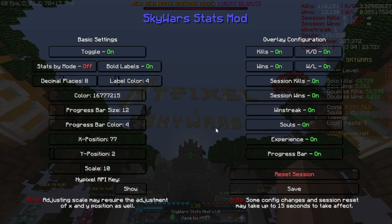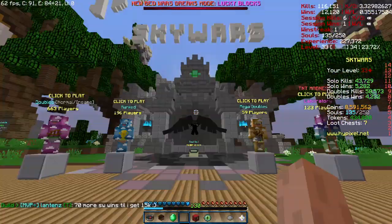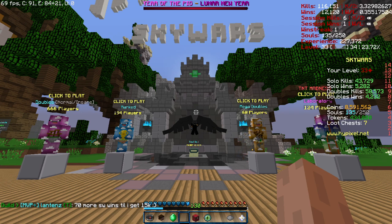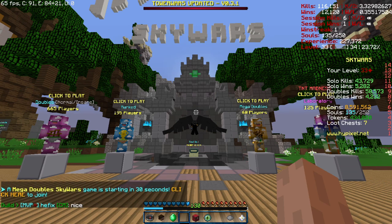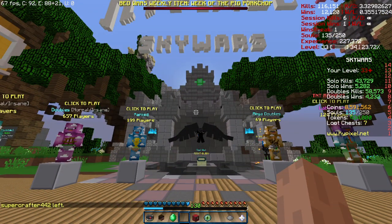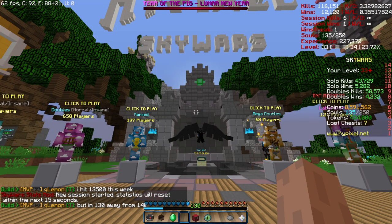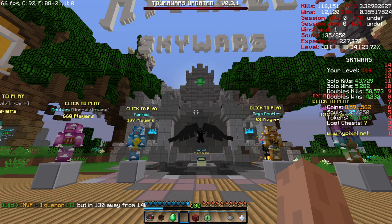Once you have configured everything to your liking, simply click save and your settings will be saved. Session kills and session wins track the amount of kills and wins you get in a session. A session is defined by the user and can be reset at any time, and the session stats are saved even after a user logs off or their game crashes. If you want to reset your session kills and wins, simply press the reset session button in the config menu, and you will get a chat message that says statistics will reset within the next 15 seconds, which you will see on the top right of the screen.